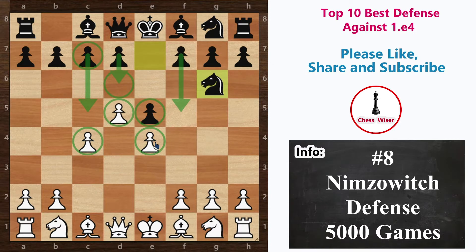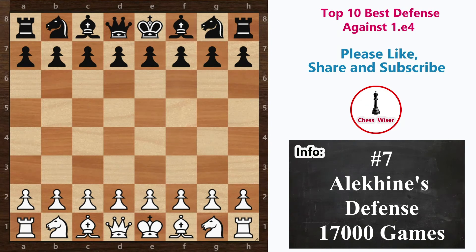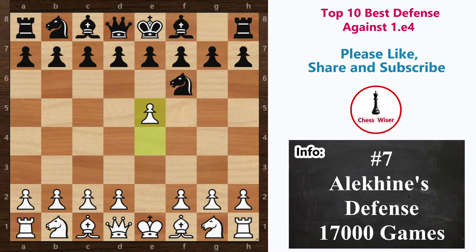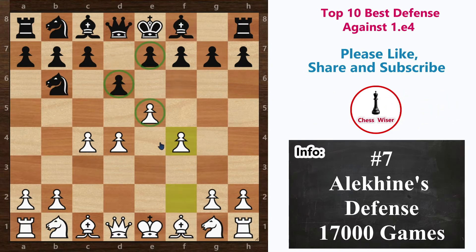With almost 5,000 games in the database, Nimzowitsch Defense got eighth place on our list. Next we have Alekhine's Defense, named after Alexander Alekhine. The move order is e4 and then knight to f6. Black's idea is very simple — he wants white's pawns to move forward to form a broad center, with the plan to undermine them later in the game. White will grab the center and try to kick the knight around: e5, knight to d5, pawn to c4, knight to b6, pawn to d4, black plays d6, then pawn to f4 — this is the common setup in Alekhine's Defense.